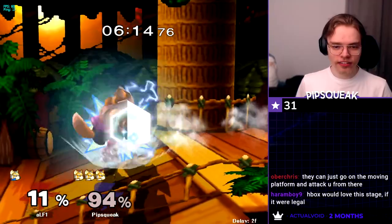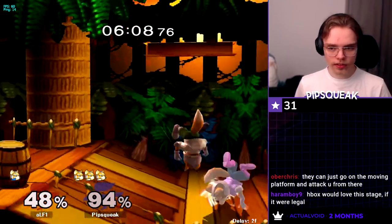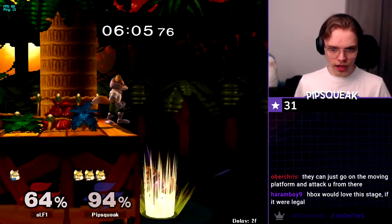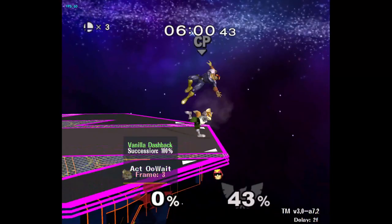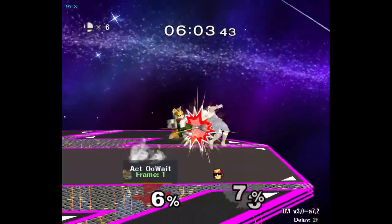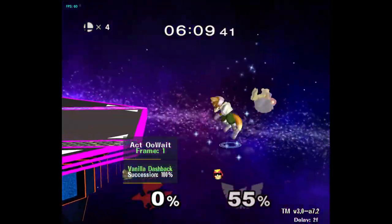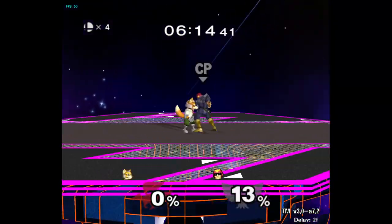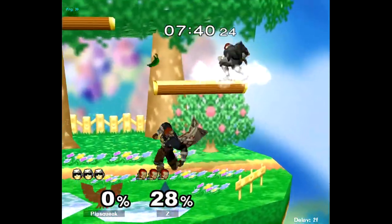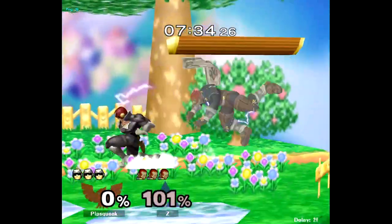The first hurdle I encountered was not knowing anything of what I've told you in this video so far, so I'm expecting it to be a bit easier for you now. You can probably load up Uncle Punch, look at the animations in the Reddit thread, pick Falcon, Sheik, Fox, tech chase an opponent for an hour, and you'll hit it at least a few times and slowly get better. For me, it felt completely impossible at the start. It took me a while to realize I had to look at the animations and how important that was, so I just bashed my head against the wall for at least a week.